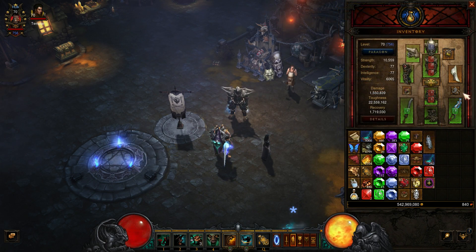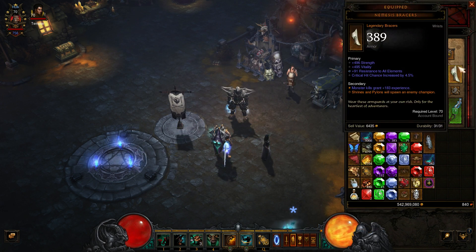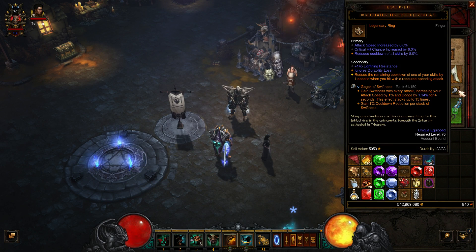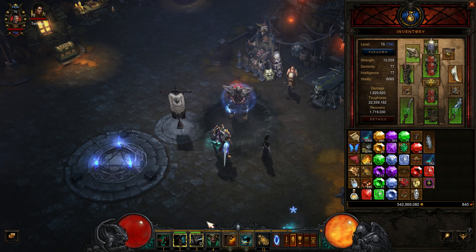Everything else is the same. We're using the same gems as before — Bane of the Stricken, Gogok of Swiftness, and Taeguk. Everything else is the same as before as well. You can see that Overpower has also been changed — you can now have up to three stacks of it. Other than that it's basically the same and you can cast it really fast.